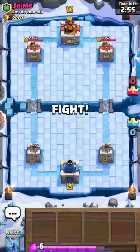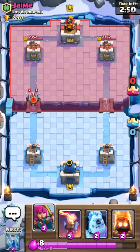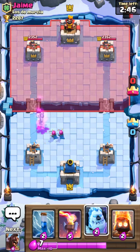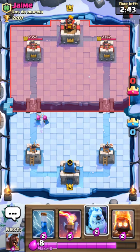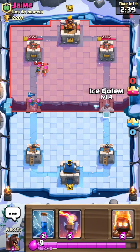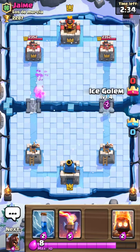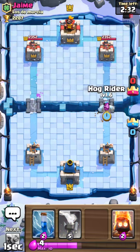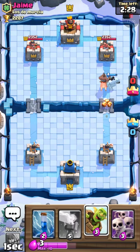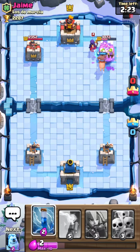Looks like I'm finally getting back into Frozen Peak. He drops that to see what I'm gonna do — I'll counter with the same amount for a fair elixir trade. He'll drop both of his now. My archers should take it out but won't get any hits off on the tower. I'll come in with this push and throw the goblin barrel down since they obviously aren't gonna counter it.